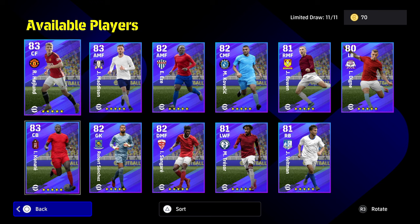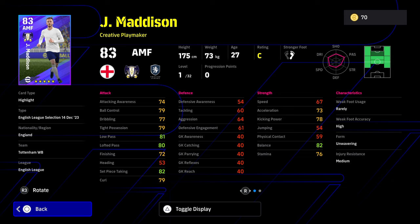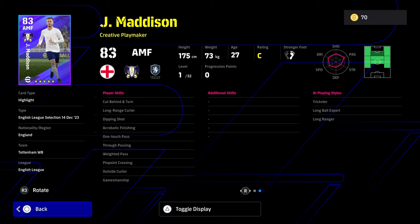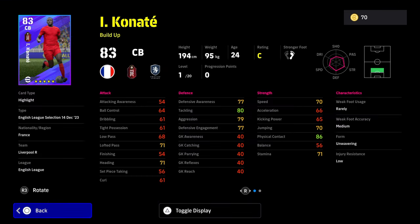We also have Madison and Kouyaté. Starting with Madison — he's a fairly good player with good player skills, but in my opinion he's not worth spinning for. He's very similar to Fermín López who's on the eFootball points shop for free, so you don't need to spend coins. It's a solid card with nice player skills but he's probably not going to get into many teams.